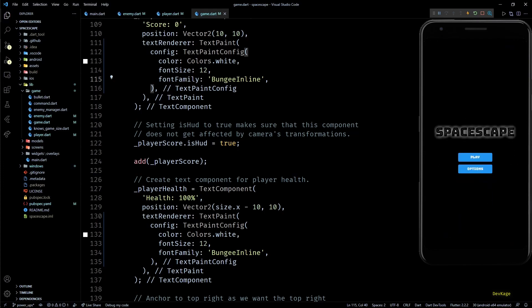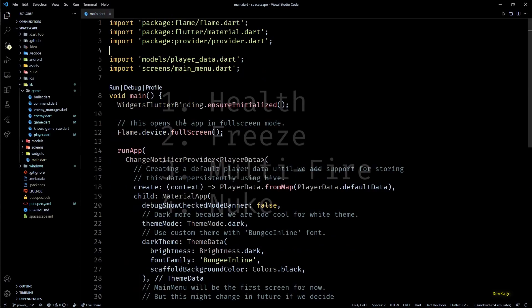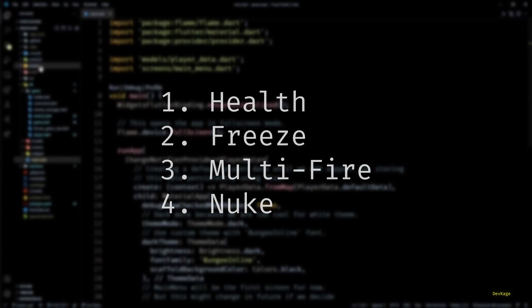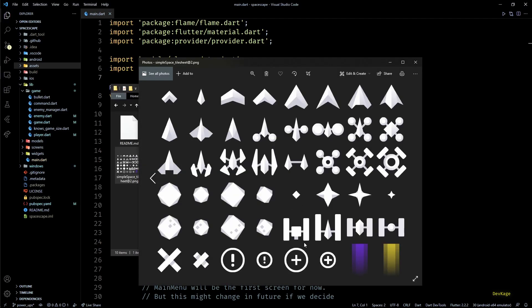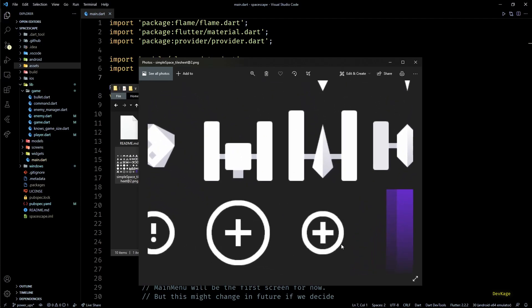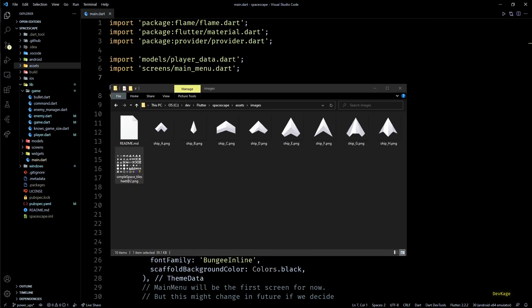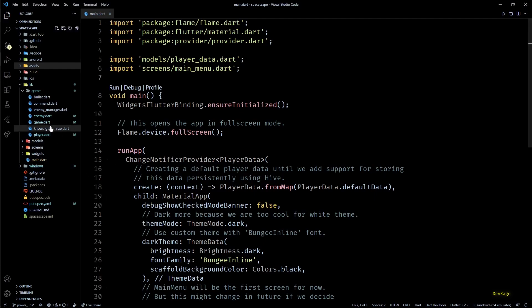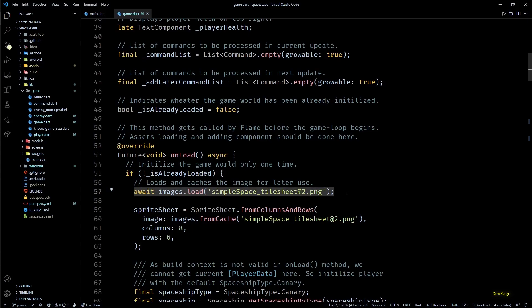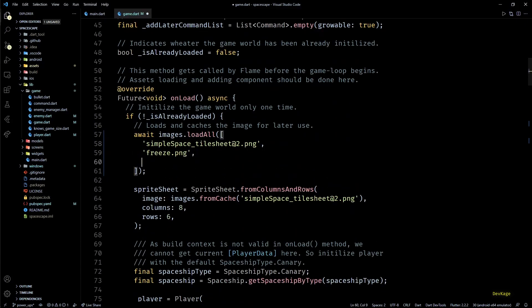Now let's focus on adding the power-ups. For this video I'll be adding four power-ups: health, freeze, multiplier, and nuke. For the health power-up we can use a plus image from our existing sprite sheet, but for the others I've created custom sprites to maintain asset consistency — the link is in the description. After adding these new assets to the assets/images directory, we'll load them using images.loadAll in the onLoad method of game.dart, along with the original tile sheet.